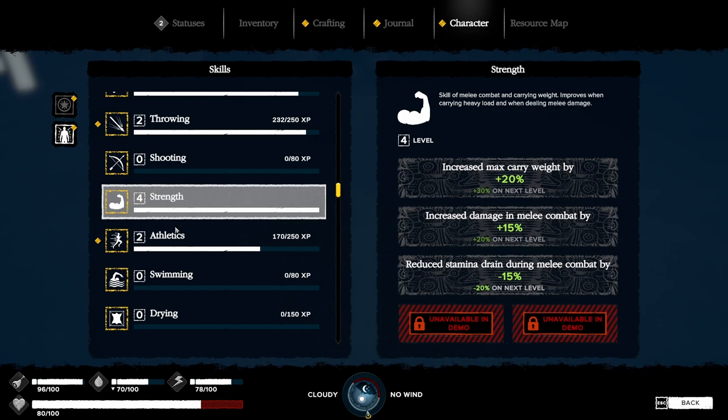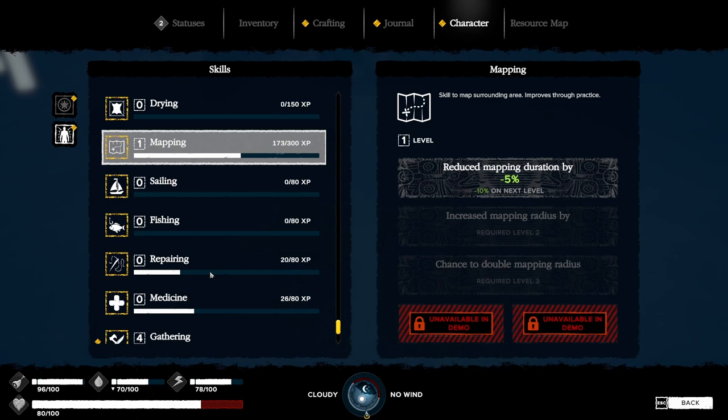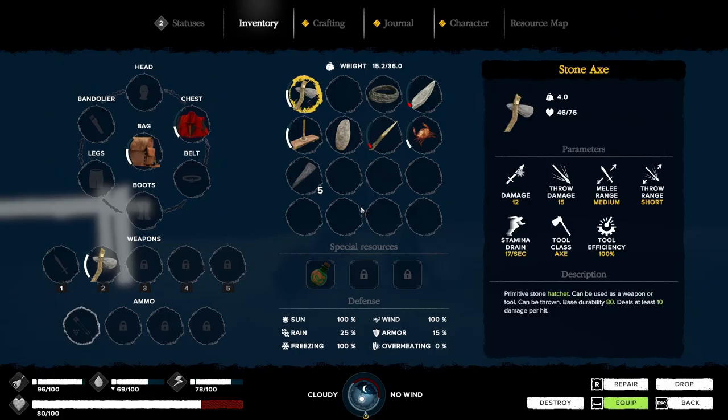The other one was about harvesting or something. Let's see - mapping. There's a whole one. Does it reduce map duration? Increased map radius - that's what we need. We need to do more mapping to get mapping radius better. We did figure out how to increase our carry weight - it's all in the strength gathering. Reduced gathering and mining duration, reduced injury chance, and 10% chance to find extra resources while gathering or mining.